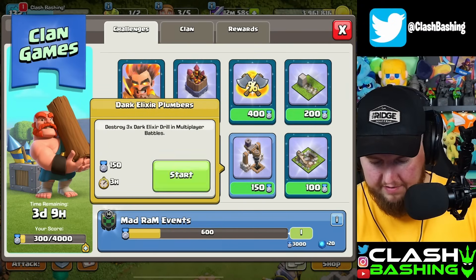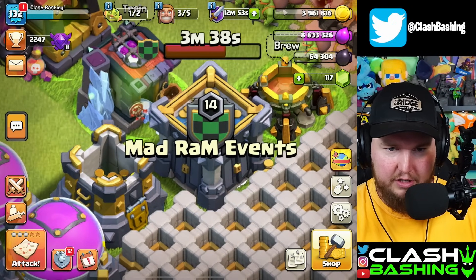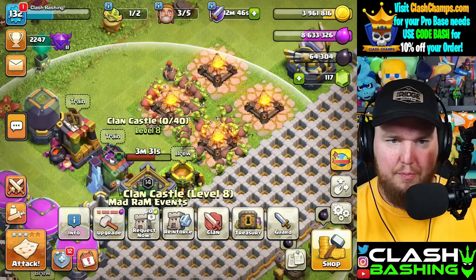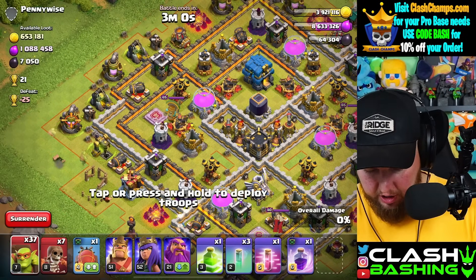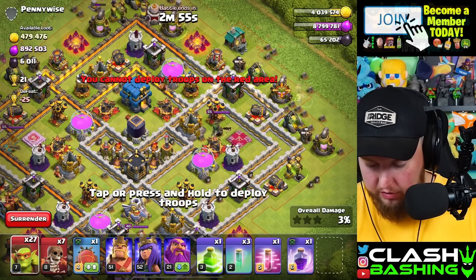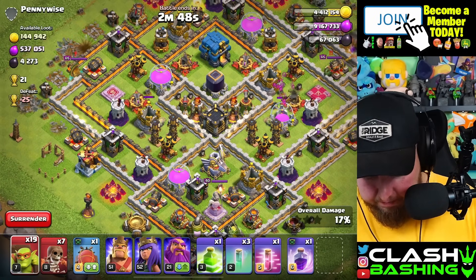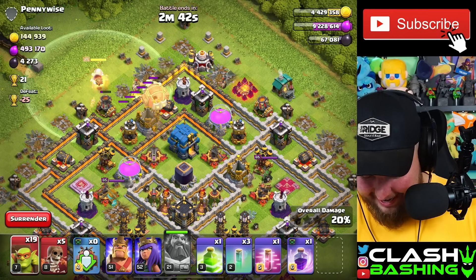I also started clan games on the wrong account, so that's going to be fun — I'll have to grind up a bunch of accounts. Maybe I just set the clan to open if you want to come do clan games. We're going to need tons of elixir. I don't have a ton of sneakies so I think this base is perfect for what we're doing. We gotta get going — we're way behind. I'm not blaming anyone, it's literally my fault.